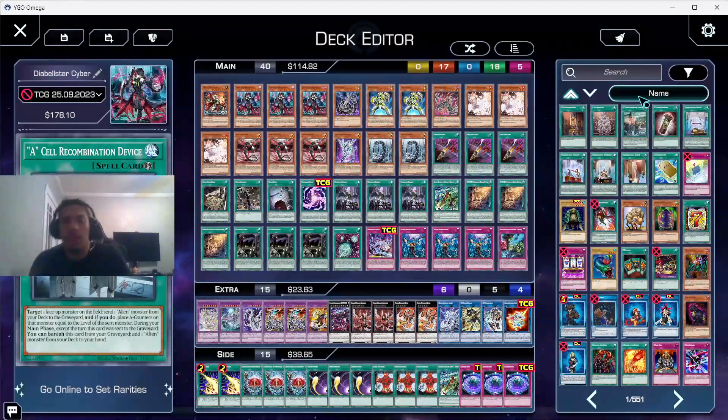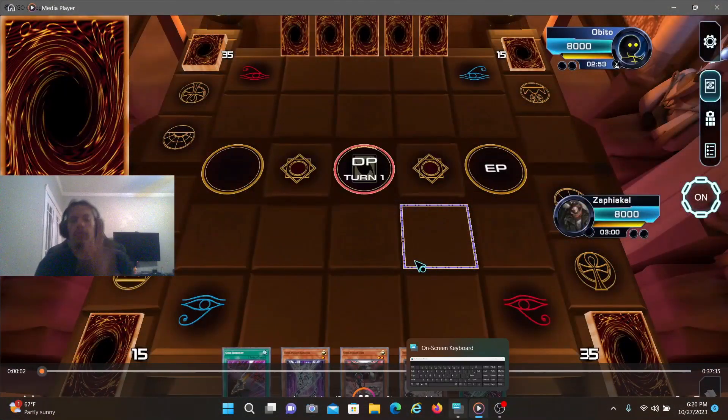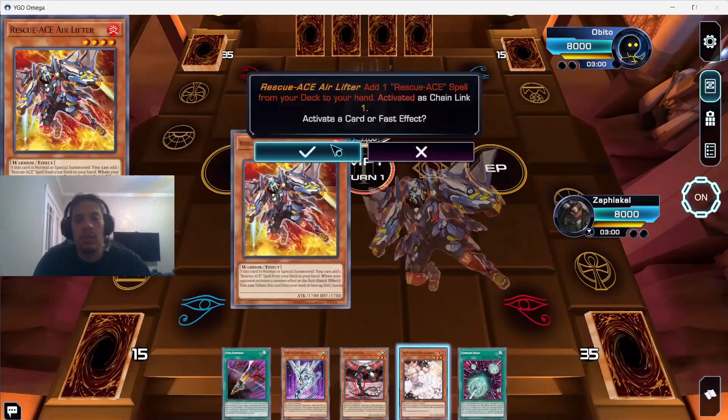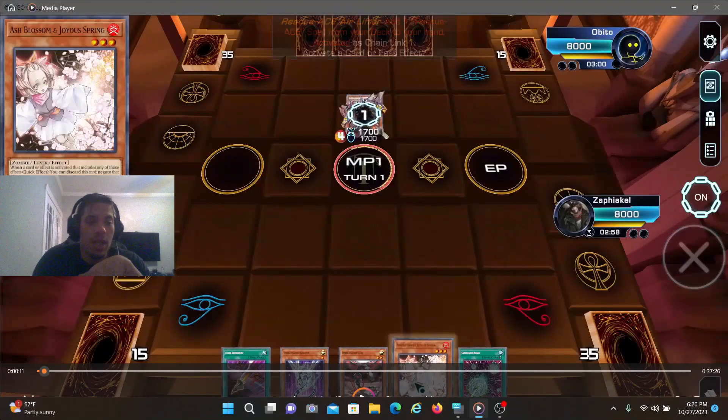Alright, jumping into gameplay. Game one we went second. Our hand isn't terrible but I have no experience against Rescue Ace, so I didn't know what cards to hit or stop — that's why I Ash Blossom'd the very first card.